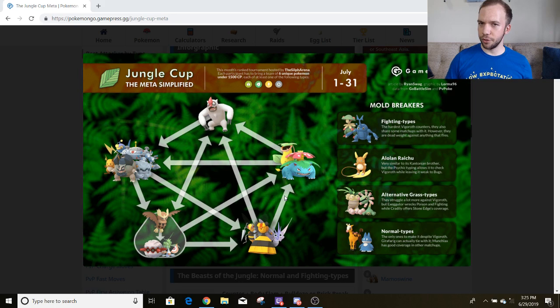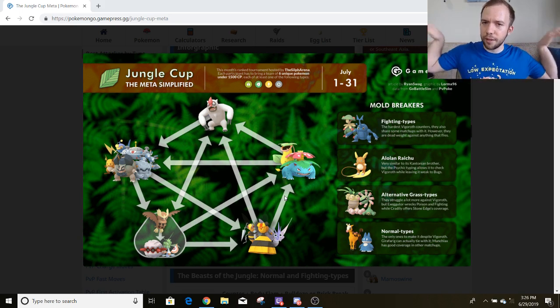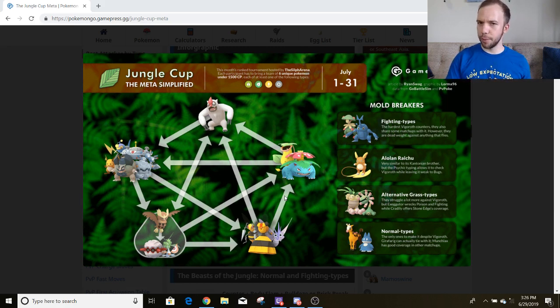As for alternative Grass type Pokemon, there's a lot of hype surrounding Cradily. It's part Rock type, so it has some resistances your opponent might not expect. And then it also has Stone Edge, which can let it hammer down a lot of different Bug and Flying type Pokemon — I believe it does 50% to Noctowl and then just deletes the Bug types. However, the weakness to Counter damage and the neutral damage from Grass moves is a little iffy. I'm not completely sold on Cradily, but I'm definitely not counting it out. I think Cradily is a Pokemon you want to be aware of, but I don't know if it's one you'll definitely want to use yourself.